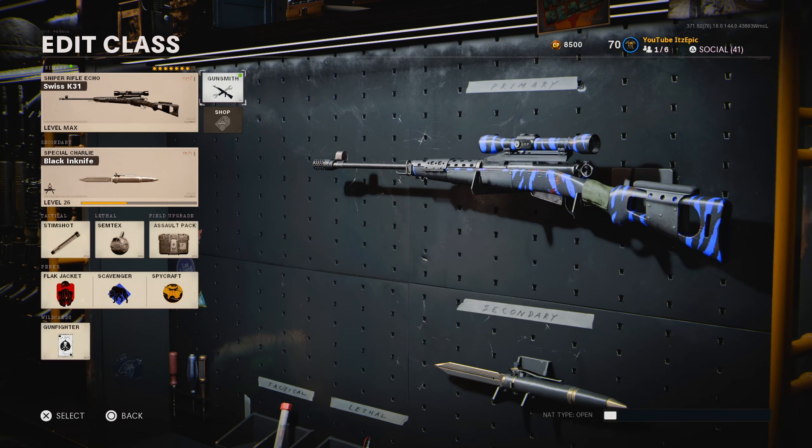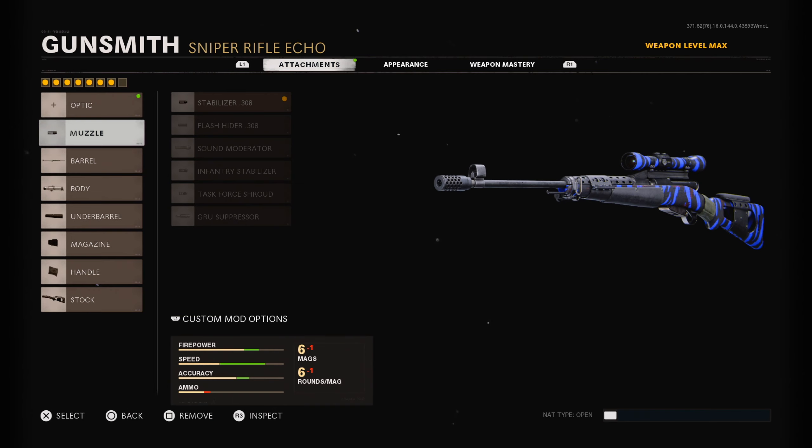What is going on everybody, it's Epic here and in today's video we are going over the Swiss K31. This new sniper — I can't really tell if it's a new meta for quick scoping, because most of the kills I've been getting were from headshots to the neck. If you guys need to level this up, I recommend going in Zombies and just ranking this thing up on Die Machine, sitting on the wing. It really does help a lot. But let's get right into the class setup.